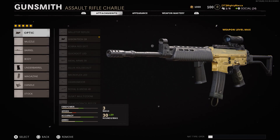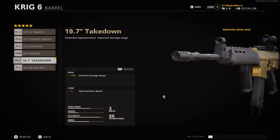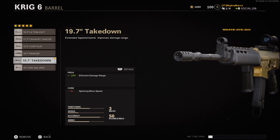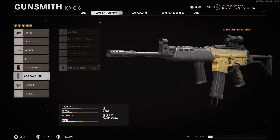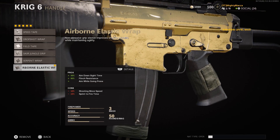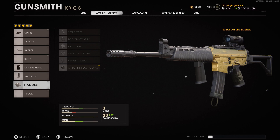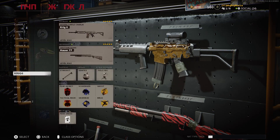The Krig 6 is kind of similar to the AK-47. We've got the same optic, and if I were to replace it, it would be the suppressor. Next up we're going to use the Takedown barrel, which gives 150% effective damage range, as well as the Field Agent Grip for the underbarrel. For the magazine we've got the 50 round fast mag, and the handle is going to be the Airborne Elastic Wrap. If you want a video covering all 8 attachments on these guns, I can definitely do that, but for now we're focusing on the main 5.